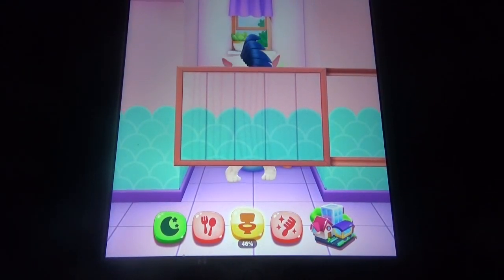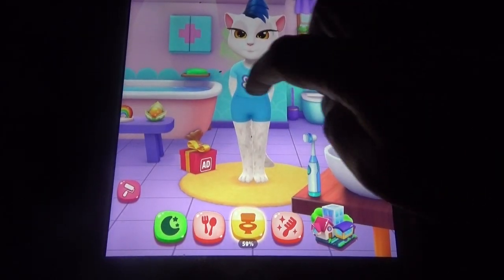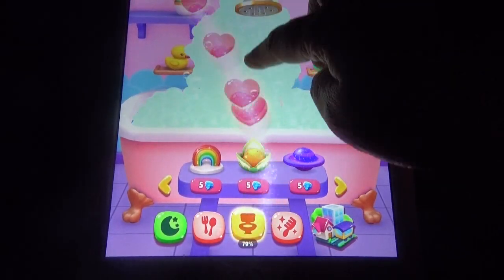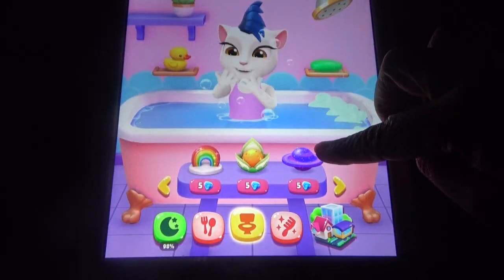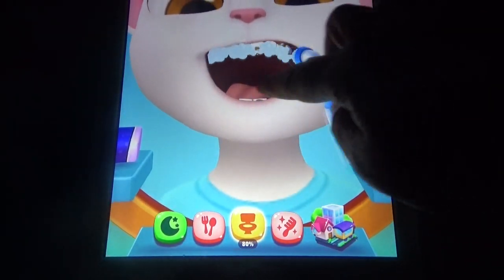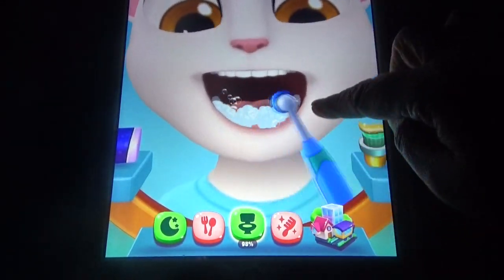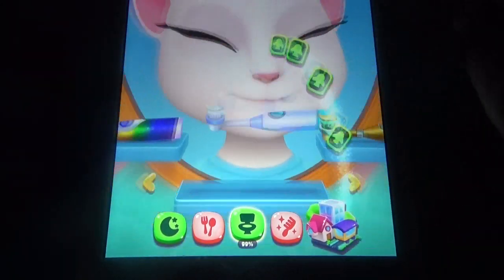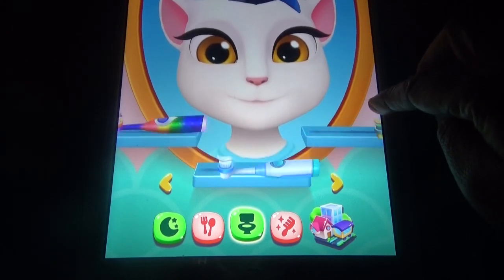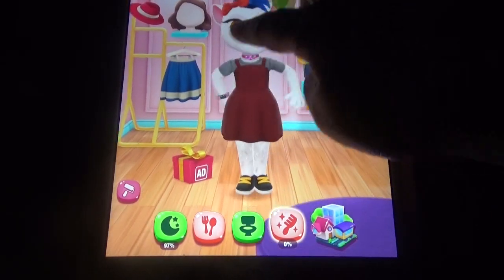So compared to My Talking Angela, in My Talking Angela 2 we can move her and we have so many cool things available. We can brush her, but we don't have so many options here. You can buy different things.